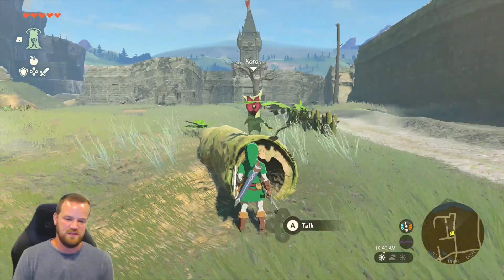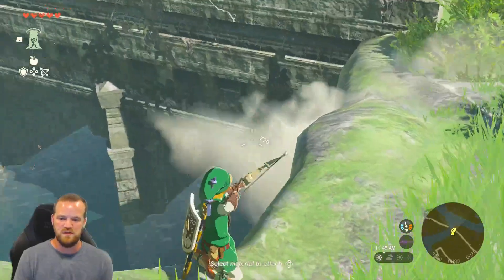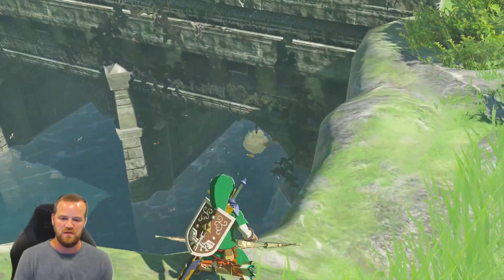Five down, five to go. Korok number six is right by this bridge. If you get here you can look through and break the pot.